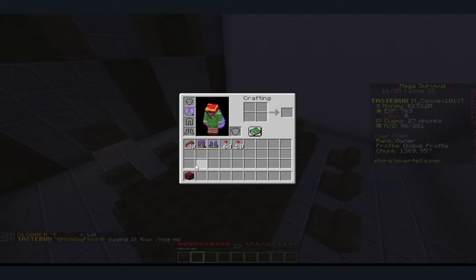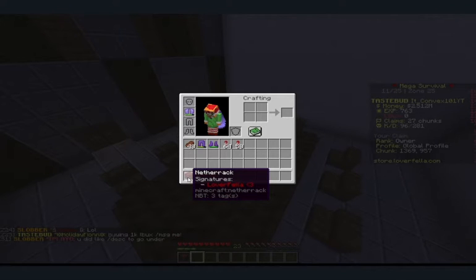But it's not natural. This netherrack block is signed by Loverfellas. Why is this block signed by Loverfellas? That's really weird.